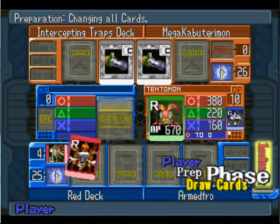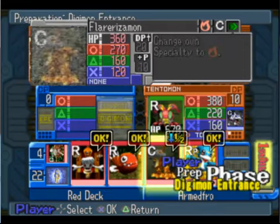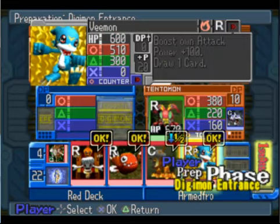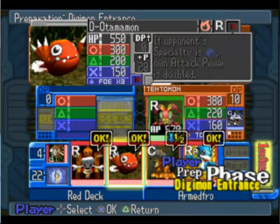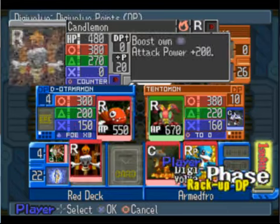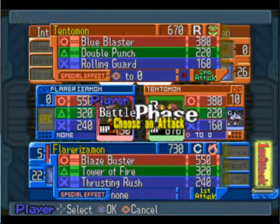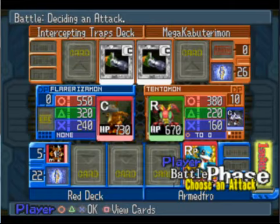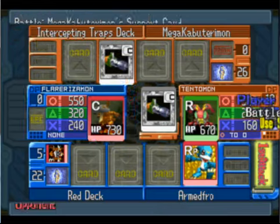I have to discard my whole hand. So what I'm going to do is go for Diodomon, discard Candlemon, Digivolve into Flairismon. Go for that Blaze Buster. And I knew he was going to do that.